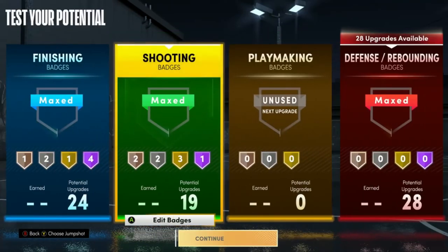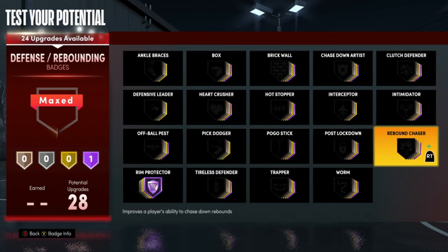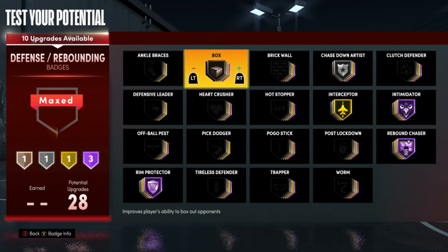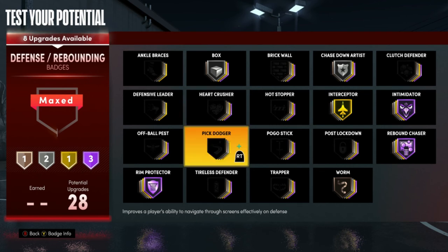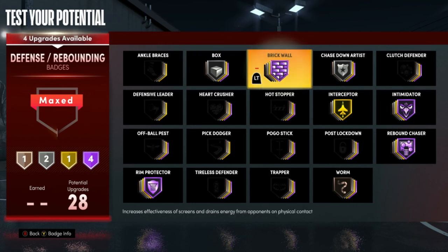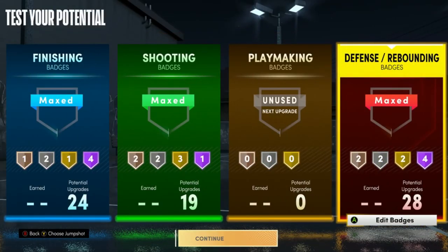For defensive and rebounding badges: Rim Protector high, Rebound Chaser high, Interceptor Gold, Change Artist Silver, Box Out at least Silver, and Worm Bronze — it doesn't really work how it's supposed to. From there, Brick Wall Hall of Fame, and Pogo Stick Silver. You can also put Heart Crusher on if you want — lower something else and swap it in. Do whatever works best for you.